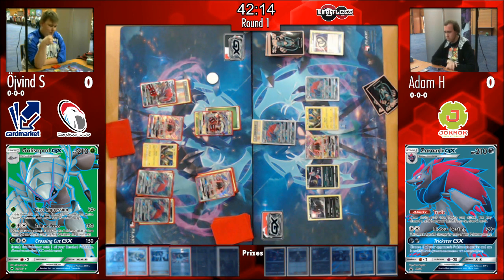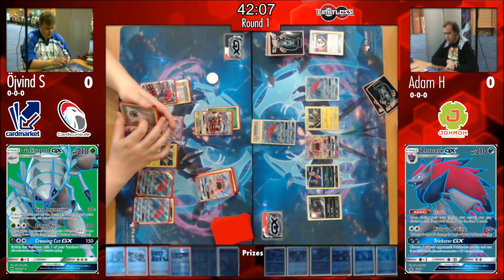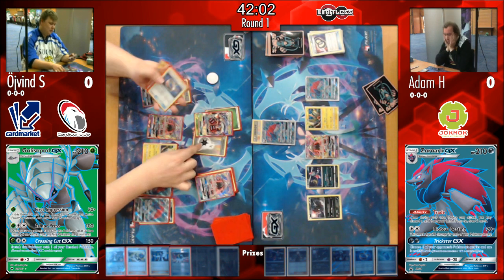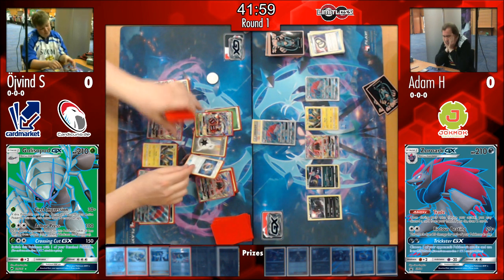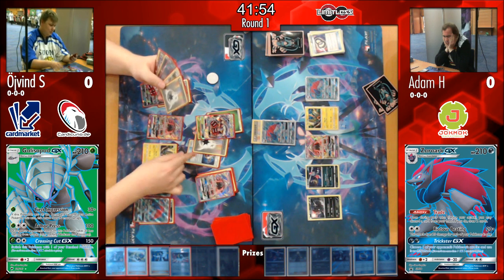Øyvind is trying to dig for that Guzma. If he can't get it, another option is to attach the DCE and use Armor Press this turn, or use the GX attack and return to the bench. Attaching the Choice Band would take his GX attack up to 180 damage if he chose to do so.